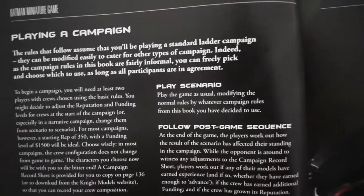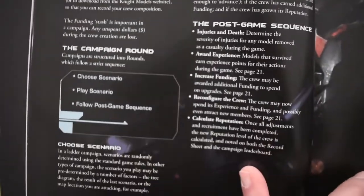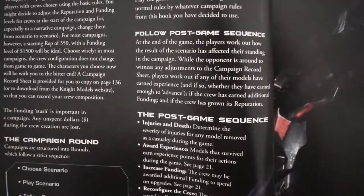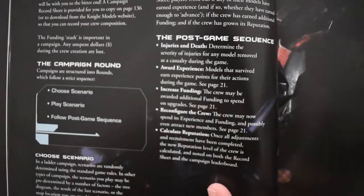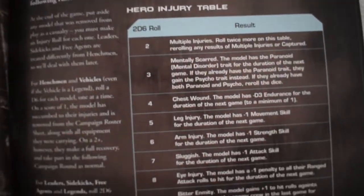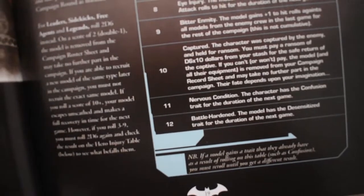Inside the book for the Arkham Knight campaign there are a number of specific campaign options, and most of it is related to awarding experience points and what happens should an important character become a casualty. Not so much knocked out, but an actual casualty — specifically what can happen to that character afterward and coming back. Sometimes they have an effect for just the next mission and sometimes it's something that can affect them for the rest of the game.